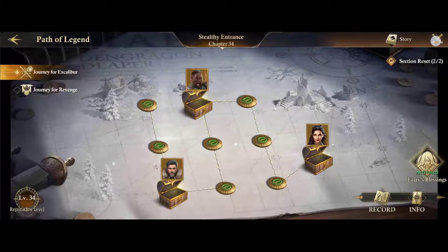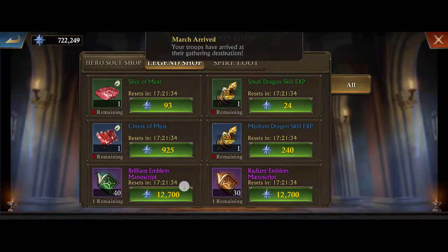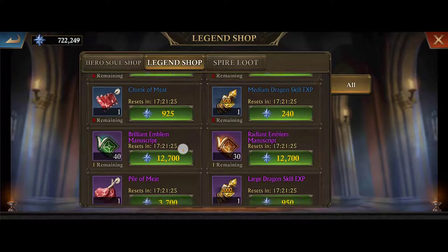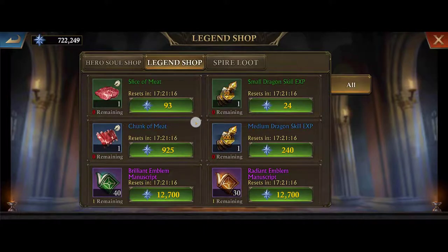Now, as part of the Path of Legend, you have the Legend Shop — this is way number two. As you increase your rank or reputation in the Path of Legend, you get access to more and more XP and even emblems. At the beginning you get the lower level XP and dragon skill XP, and as you increase your reputation you unlock more. All this is free, so number two is the Legend Shop.